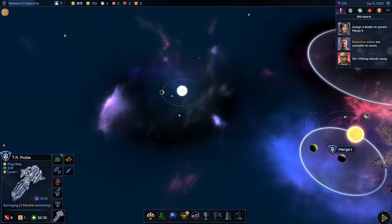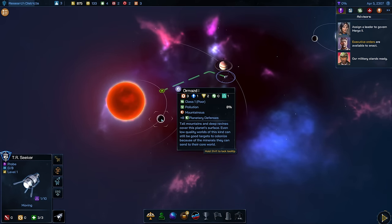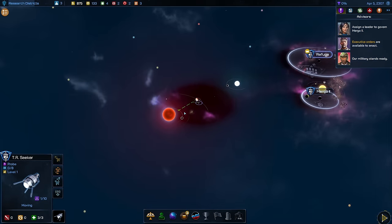Let's also have a look at what my probe is doing — it's going a bit further outside. There is a class 1 planet, nothing special, and this very strange looking artifact. Looks like an old satellite of some sort.